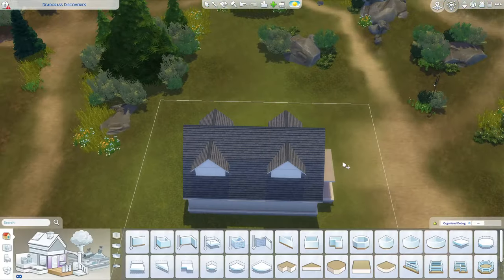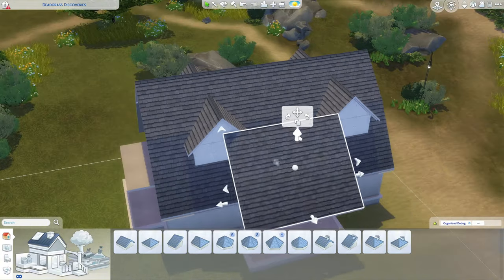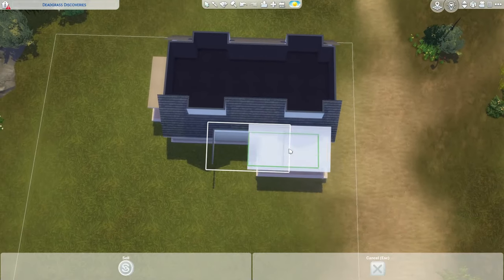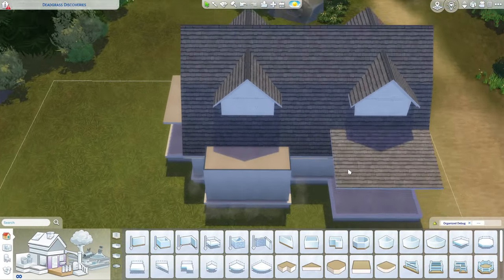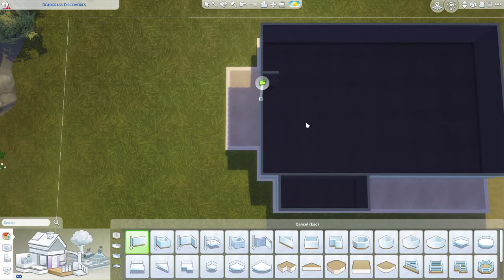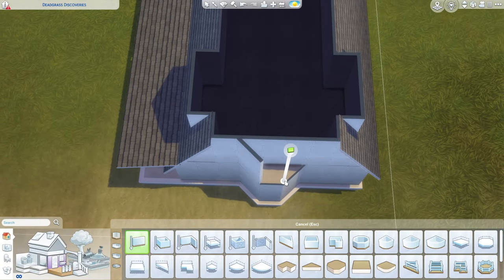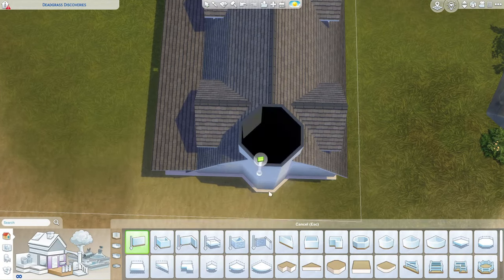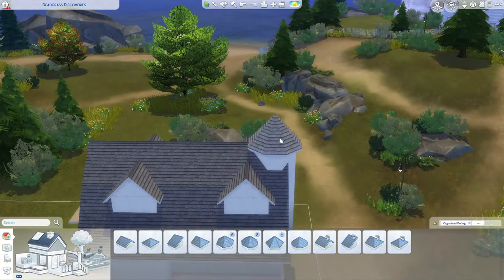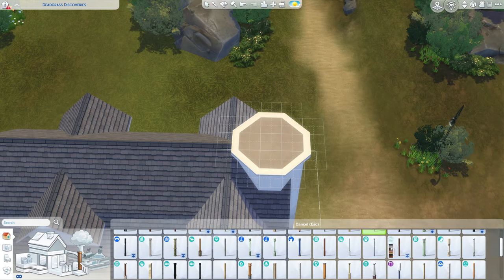I believe this house has three bedrooms — it could be four if you turn the office into a bedroom, except it has an ensuite. I would have to make the upstairs bathroom accessible to everyone, but I feel like the parents deserve to have an ensuite. I've never built in this style before, so obviously it took me a while. When we start the Strangerville part of the speed build, just know I was kind of unsure what I was doing at first, so I tried to cut that part out.